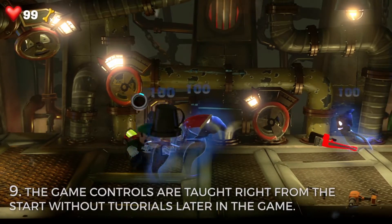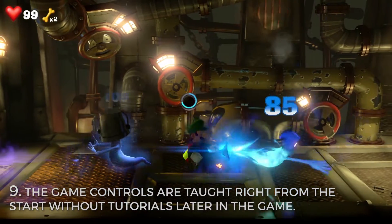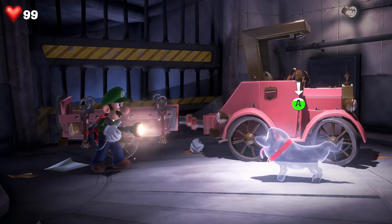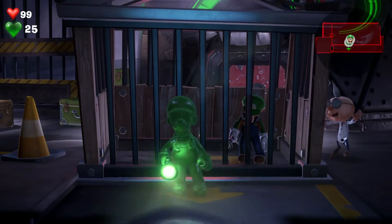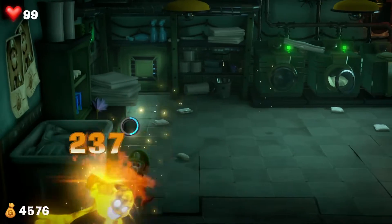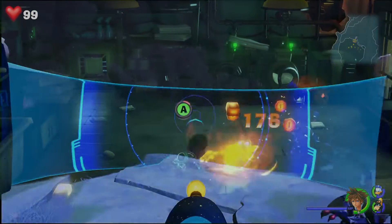Number 9. The game controls are taught right from the start without tutorials later in the game. For some people this is a huge deal — Luigi's Mansion 3 opens up the first explorable floor with a super quick tutorial that teaches you the basics. Between the first three floors that you visit, which is like 30 minutes from the start of the game, you learn how to do everything. In total, the game has two tutorial sections, unlike another number 3 game.